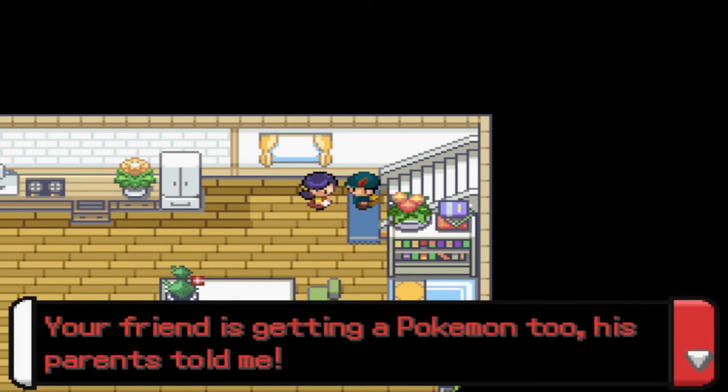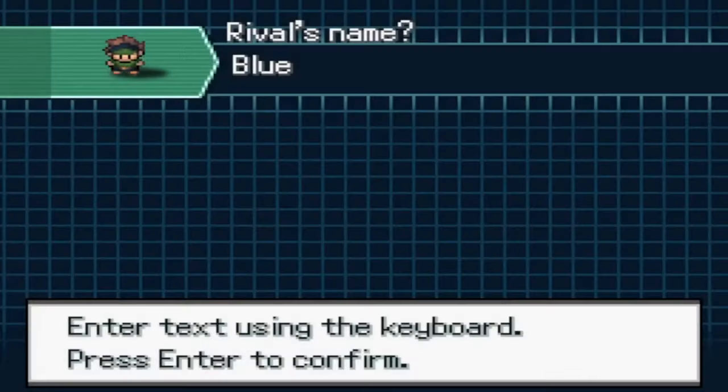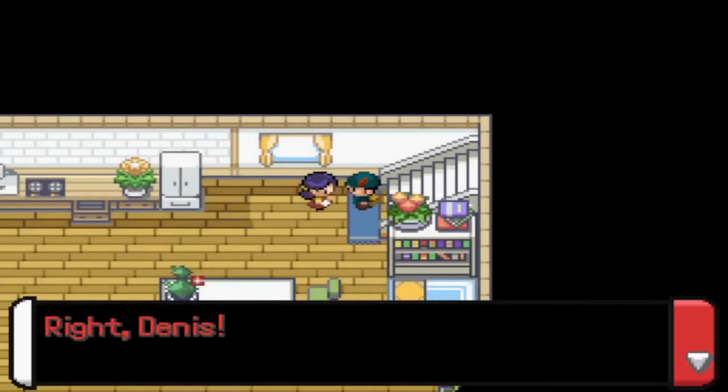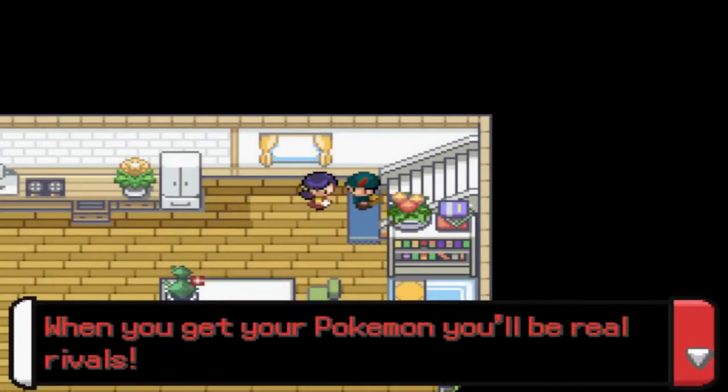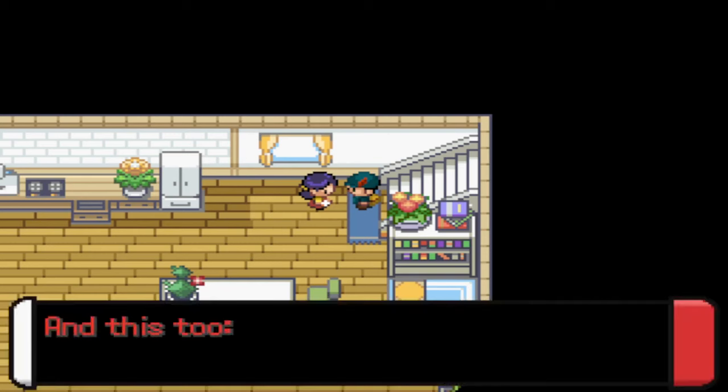Wait, my friend's getting one too? Okay, he can get one — but what about the last one, who's gonna get the last one? His name... I'll call him Dennis. There you go, because he's a menace. When you get your Pokemon, you'll be rivals — actual rivals. But take this before you go.